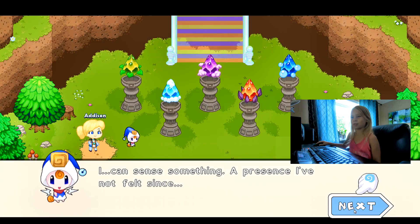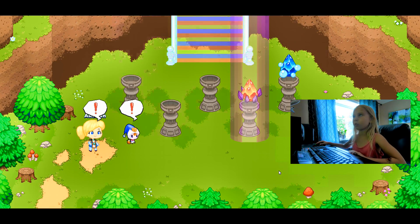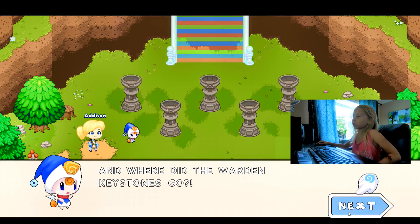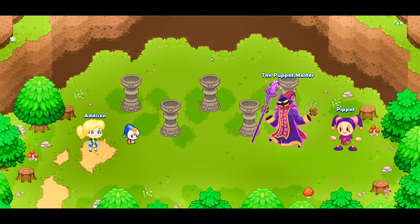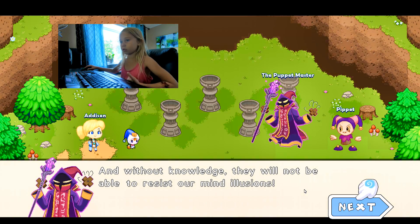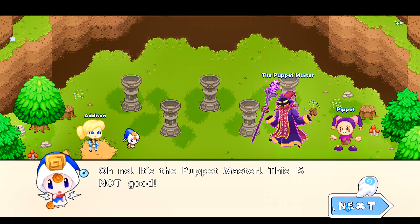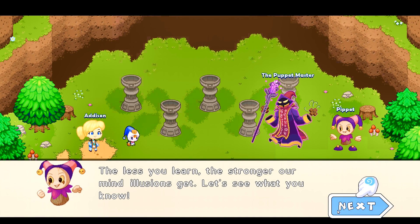Do you feel that? I can sense something — a presence I've not felt since... Uh oh, what was that? I don't feel so good. And where did the warden keystones go? Without the warden keystones on their pedestals — it is finally done! With the warden keystones destroyed, no one will ever be able to enter the academy and fill their minds with knowledge. So I think these are the bad guys. And without knowledge, they will not be able to resist our mind illusions.